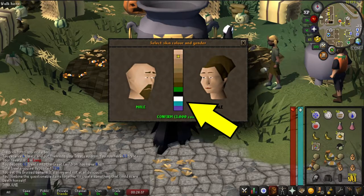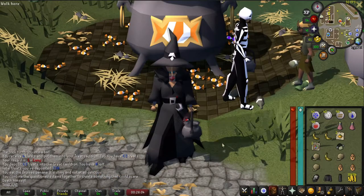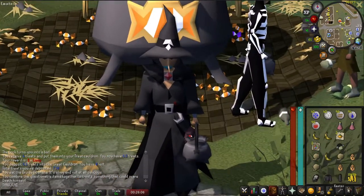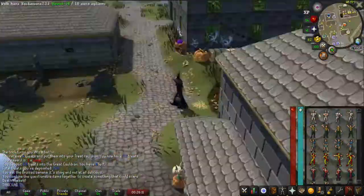You will also receive the previous rewards from the Halloween events, which are the cool skin colors and the Deadly Mansion theme in your POH. That was the guide — hope you guys enjoyed it, I hope I helped you, and I hope to see you on the next one. Take care everybody, peace!